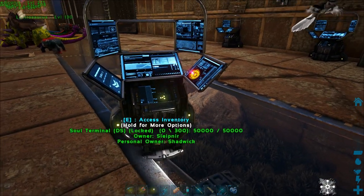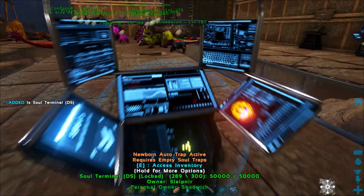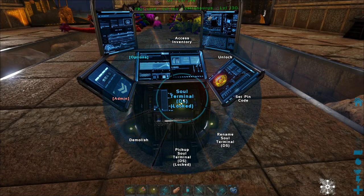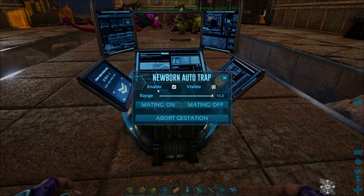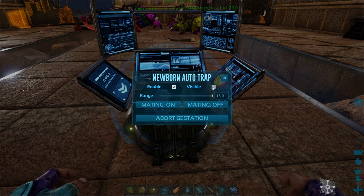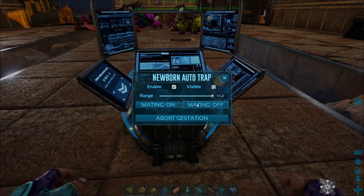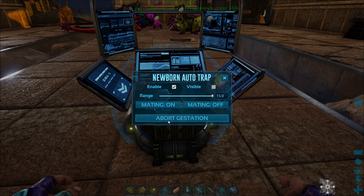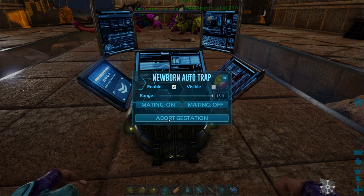So let's talk about the newborn trap. This one I have set as a newborn trap. You're going to hold down E, go to Options, and go to Newborn Trap. In the newborn trap, you can enable newborn and make it visible. You also have a range you can change. If you click mating on, it will make every dino within the range start mating. If you turn the mating off, every dino in the range will stop mating. And if you hit Abort Gestation, anything that's already mated and gestating — it will abort it. So it's an abortion feature.